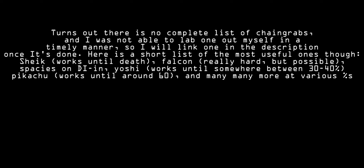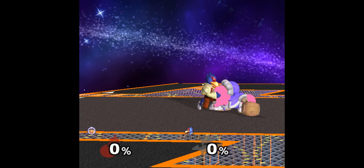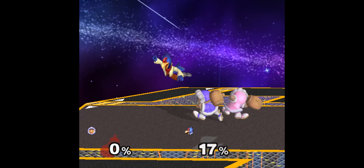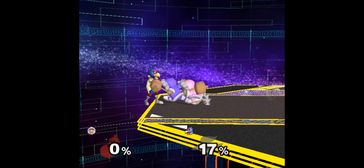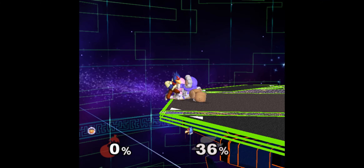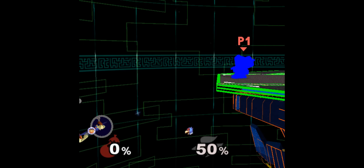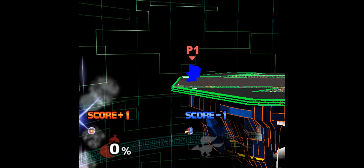Here's a matchup specific setup that works best against spacies, but you might get it to work against other characters as well. It's called the down throw up smash re-grab. You just do a down throw with Popo, then up smash with Nana. This will send the opponent slightly up from the floor and they'll be forced into a tech situation. At very low percents it's really hard for the spacie to react to your up smash and tech it properly, so they'll often miss the tech and you can do a jab reset into grab and wobble them.